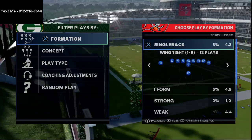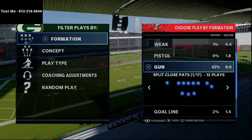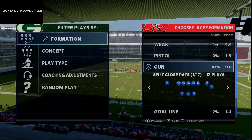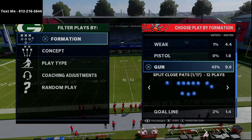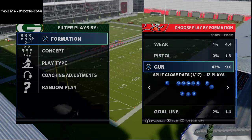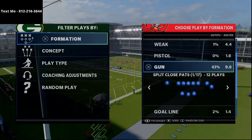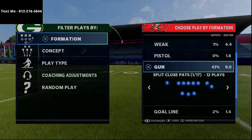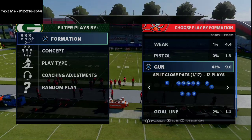In our text message membership video this week, we cover the split close pats formation. If you don't know what the text message membership is, it's basically something I started about a month ago — we text you an exclusive money scheme or tip every single week, and typically those videos are 45 minutes to an hour long. In the past we've done a gun bunch guide, a Big Nickel Over G defensive guide, a Minnesota Vikings playbook guide, and a gun cluster guide. This week we're doing the split close pats. If you want that video, just shoot me a text — my number is 812-216-3644.